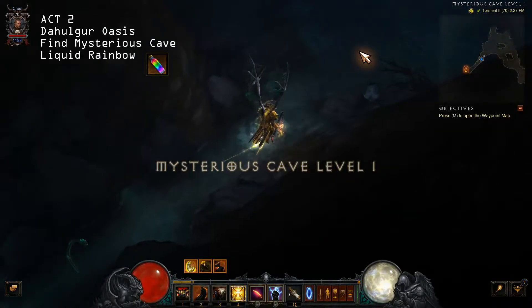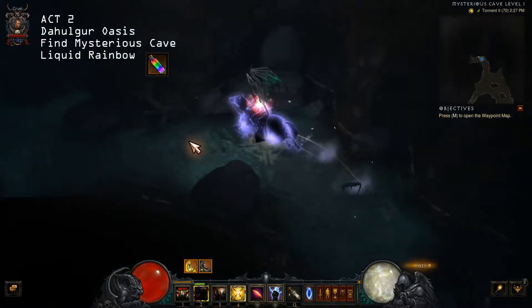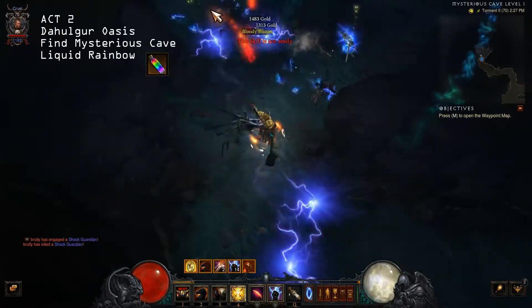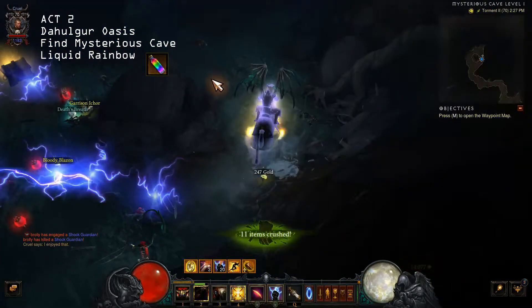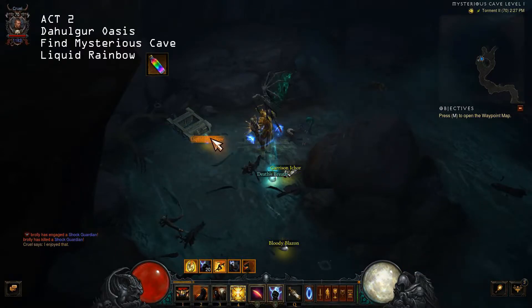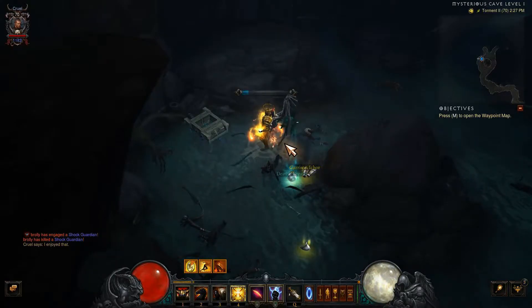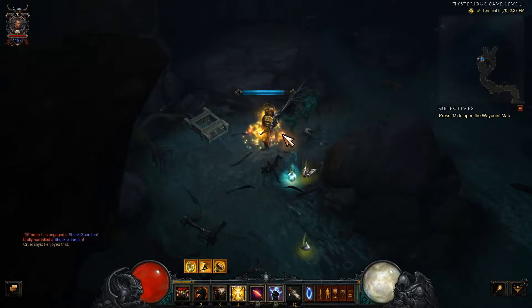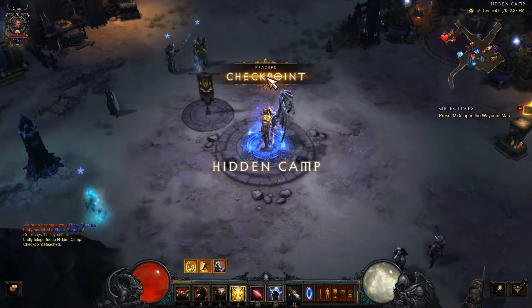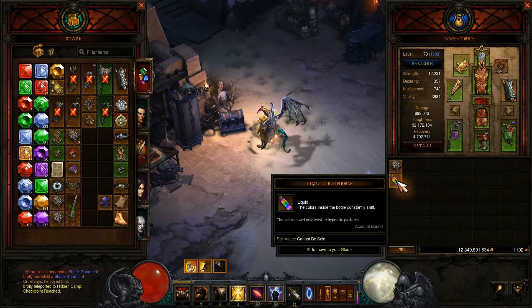Let's go into the Mysterious Cave. Oh yeah — here it is. Liquid Rainbow, found one. It was in the chest. Let's go home. Checkpoint and dash — here it is. Liquid Rainbow.